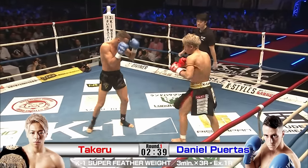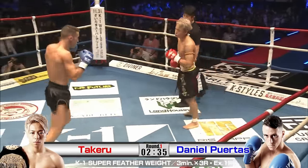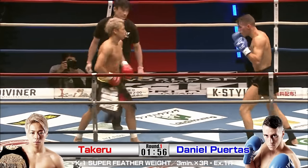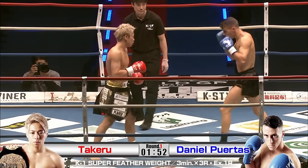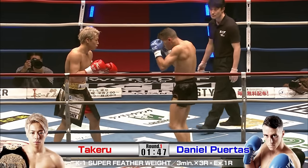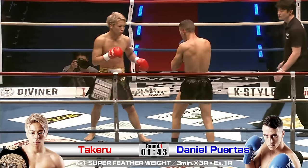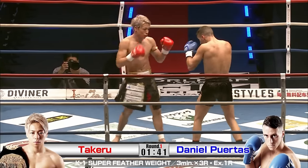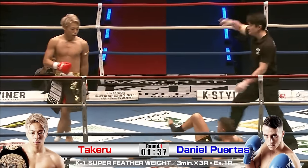Against Daniel Purtus, Takeru uses more of a teep since Daniel will try to box more, versus Petchedem who is more of a kicker. He uses that lead leg to try to push Daniel and get a reaction, or as a fake eventually to set up his right hand. He mixes it up with the inside low kick, establishing it so that he can eventually set up his right hand later.